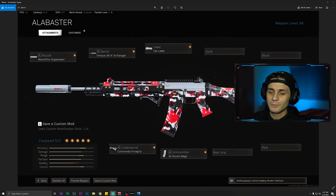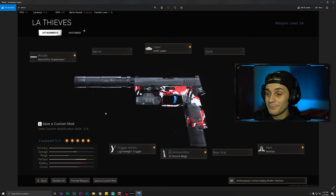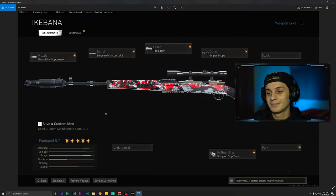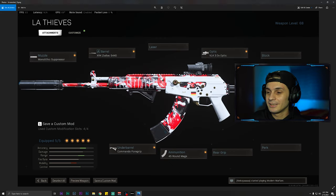Okay guys, just a quick demonstration of what different skins I've come up with using the CDL skin in combination with different blueprints. We got the Grau with the LA Thieves skin, the MP5, the M19, another MP5, the Kar98 — I love this especially because there's like a frog on it — the MP7, the AX50, and my all-time favorite the AMAX. Try playing around with different blueprints and combining the CDL skin, and let me know what you come up with — share your best combination in the comments below.